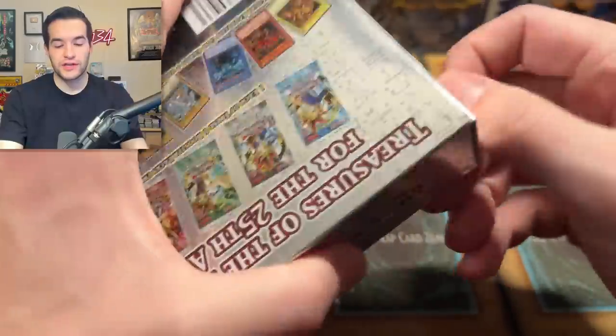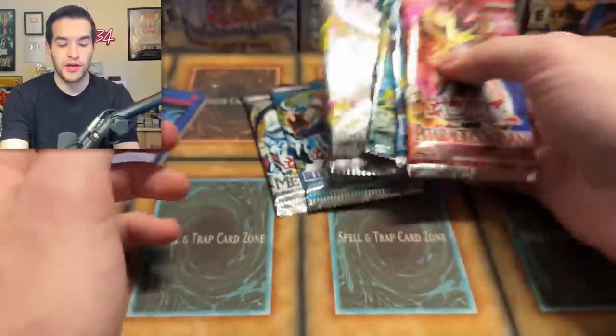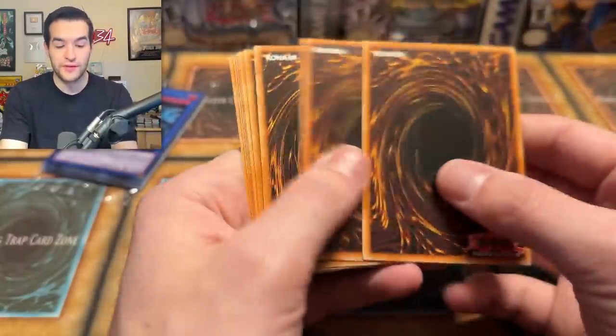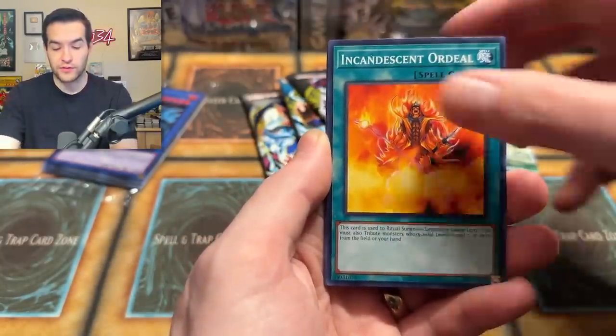Cool stuff, but we have one more Legendary Collection box. Let's see if we can get that Obelisk out of here. So far we haven't pulled Blue Eyes, Obelisk, or Slifer as promos. Will we pull something incredible? With a Mirror Force that was pretty good — can we get a Secret Rare here? We have Final Countdown — good reprint for that, it was an expensive common. Falling Down, Arsenal Summoner, Kelbek, Twin Swords, Different Dimension Gate, and Archfiend's Roar.